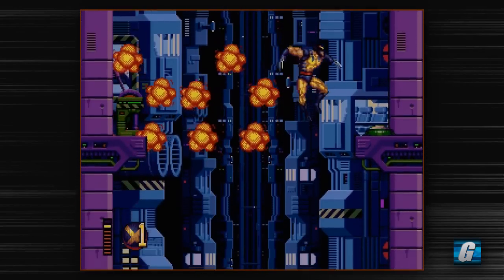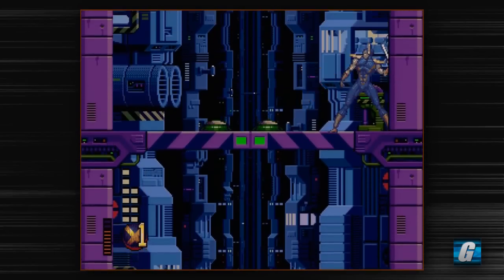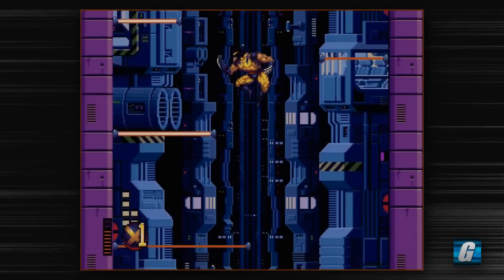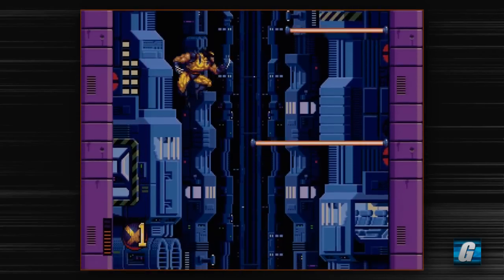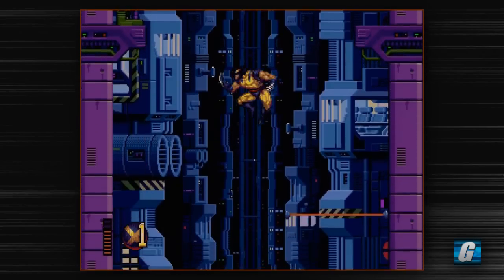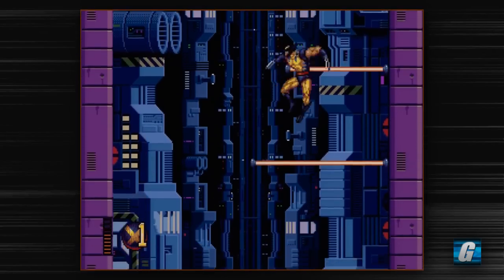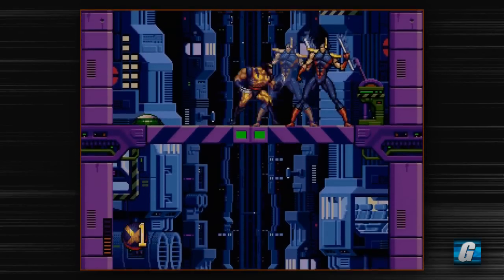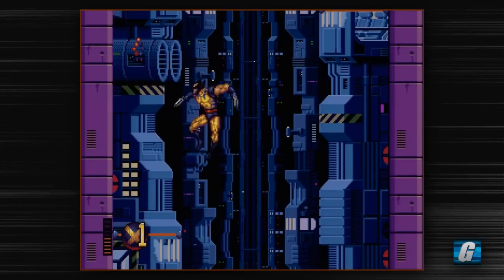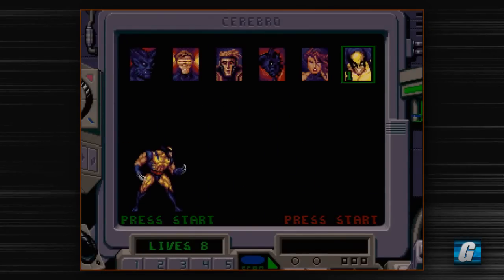Obviously just don't take enough damage to kill yourself, cause that would be bad and you'd have to do this section over again. Moving back and forth in the air is a little wonky in this game — it's very sensitive. You can just tap over very lightly but your character will constantly keep moving in that direction. So what I tend to do is just constantly wiggle back and forth as much as I can to stay in as much of a straight line as possible.